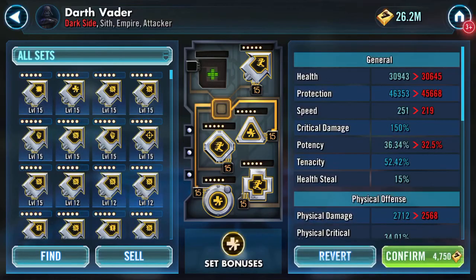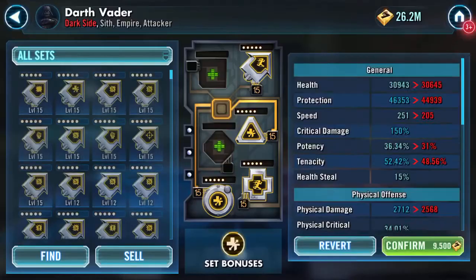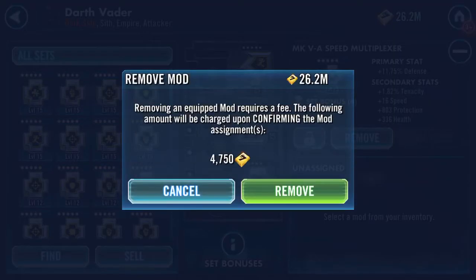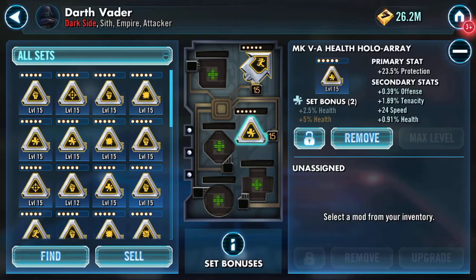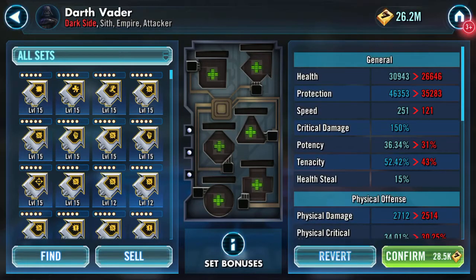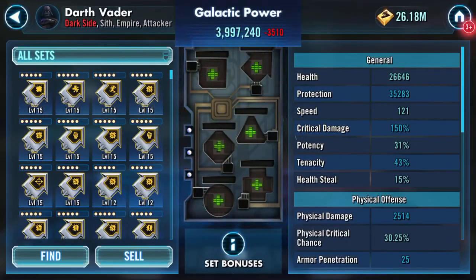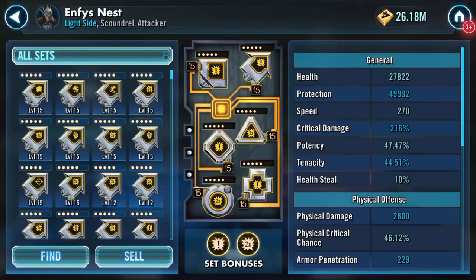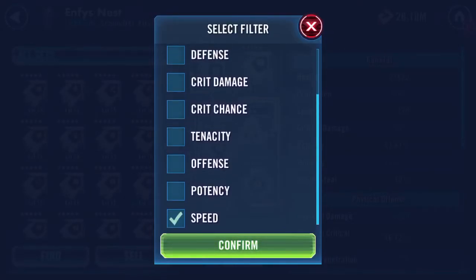So I should be able to remember all of these mods to go on to the next one. We'll remove all of these. That's a sweet mod there — you know what, I don't need to remove that... actually I will. I'll remove them all and confirm. My galactic power has dropped. So now we'll go to Nest and go into manage mods.